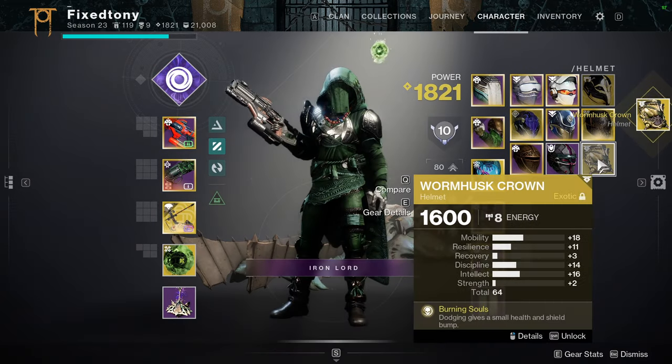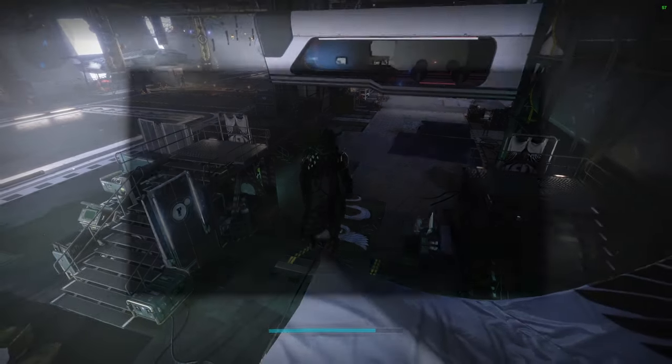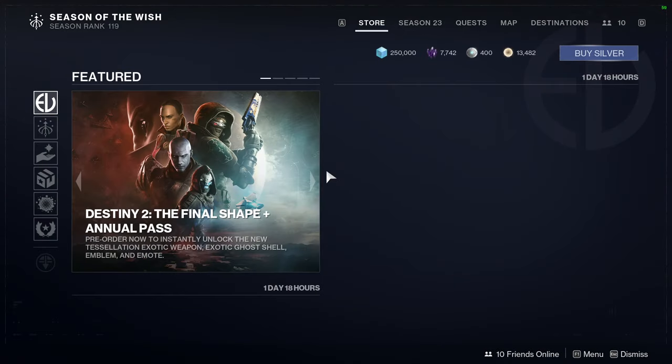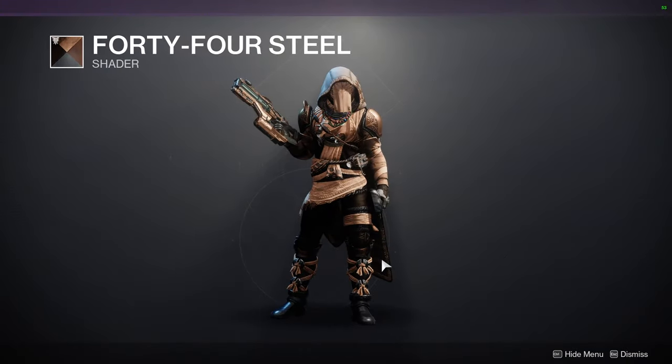We'll look at the Wormhusk Crown after we go through Eververse. For Eververse — 44 Steel is still a shader I'd recommend.